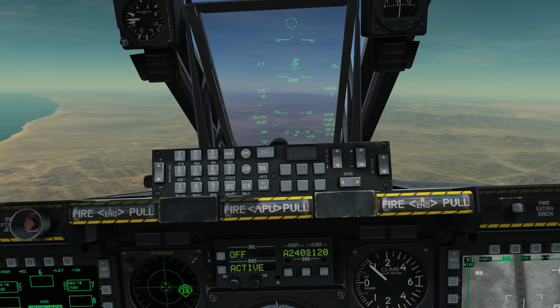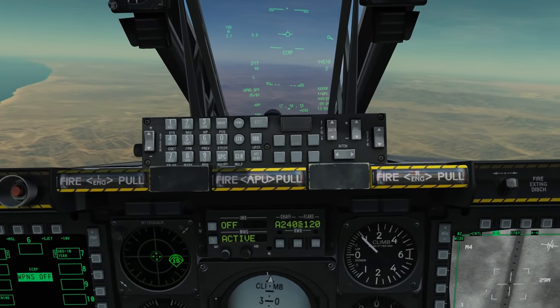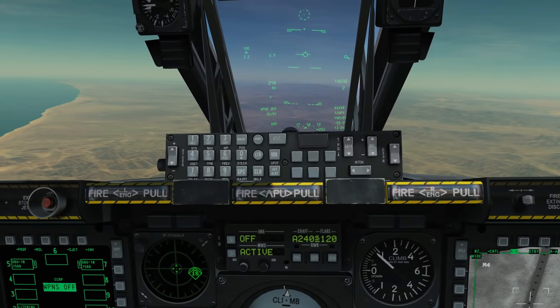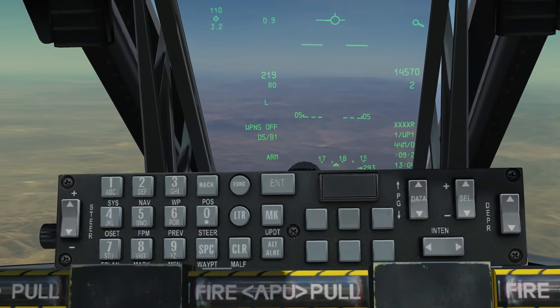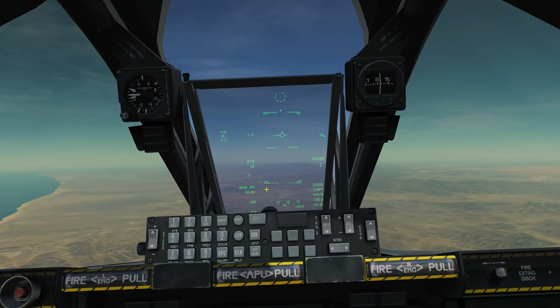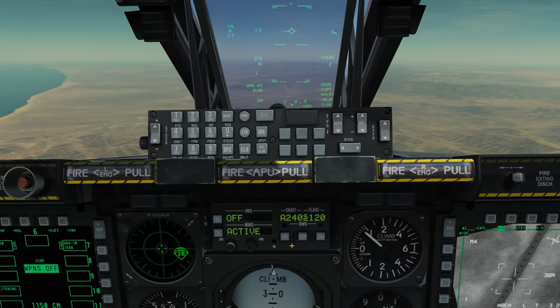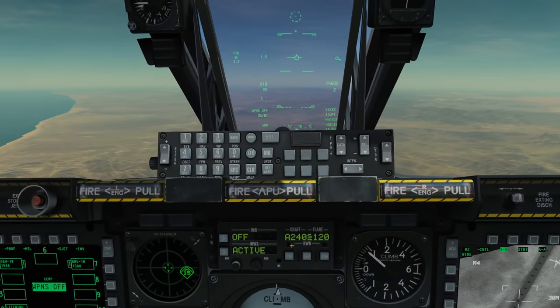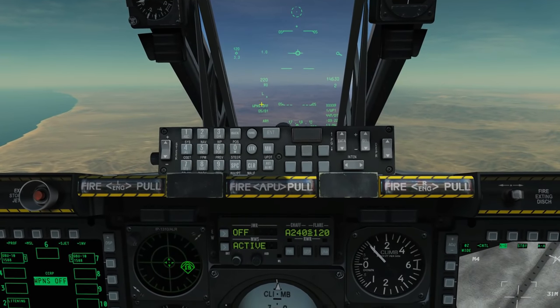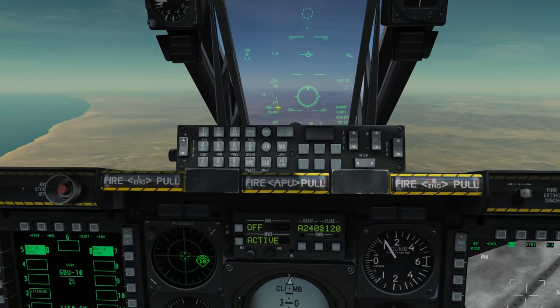Our steerpoint is created so we can now do bombing. Press master mode until we get to CCRP — just promoting good practice. Next we have to select our weapon using DMS left or right, but first we have to ensure our HUD is SOI. Press coolie up short — it's now SOI, we've got that little mark to prove it. Press DMS left and you can see it has selected the GBU-10 profile that we set up.